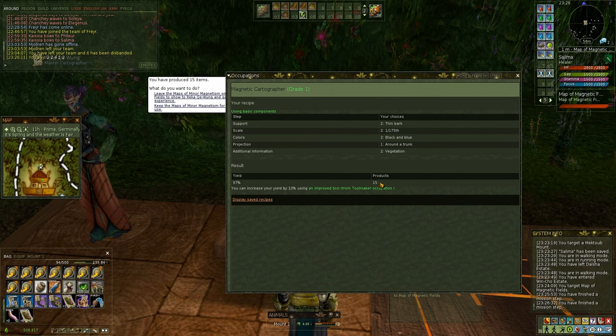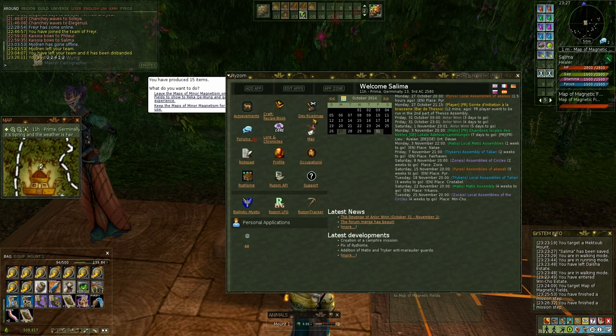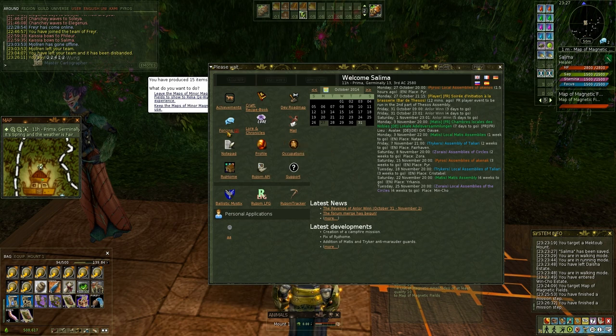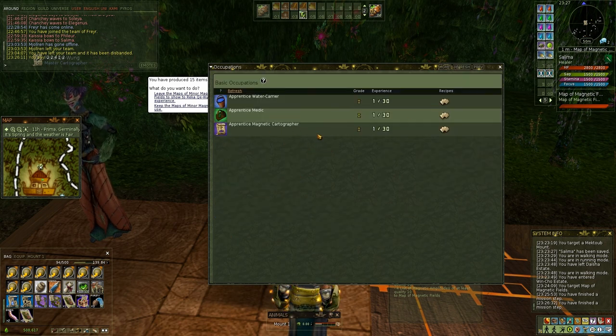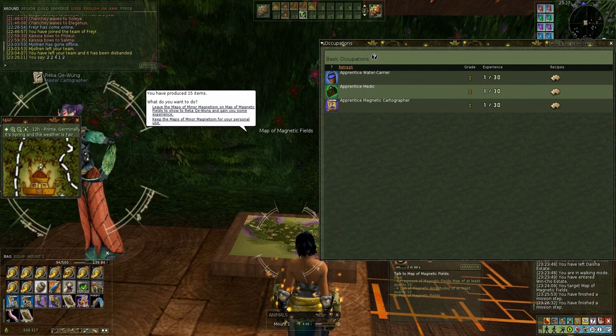Full yield would be 18 products. Leaving the maps would get me some experience. Occupations shows me that I am at Grade 1 and have one point of experience. I need 30 points of experience to advance to Grade 2. Which means if I were to practice two days in a row, getting even 15 instead of 18 products, and if I left the maps, I would get 30 experience in total, advancing me to Grade 2. That would allow me to gather better components of higher quality, yielding better final products — better maps.